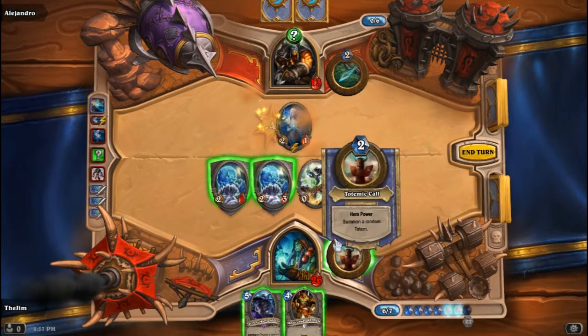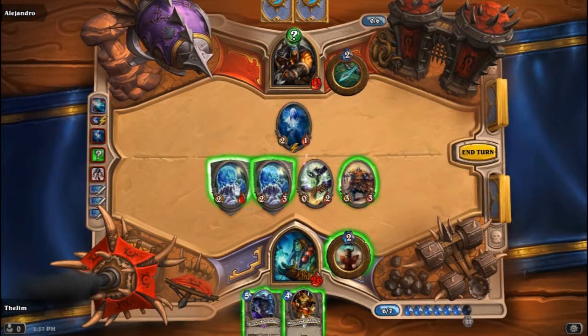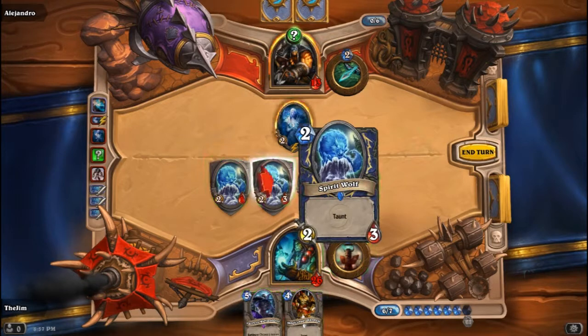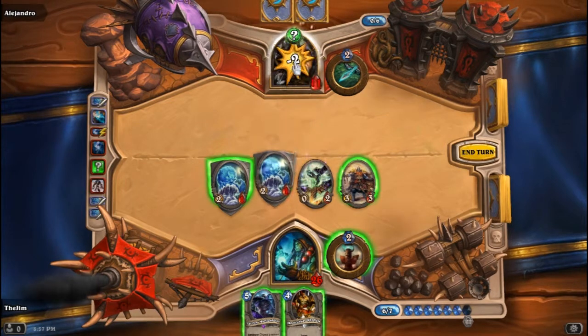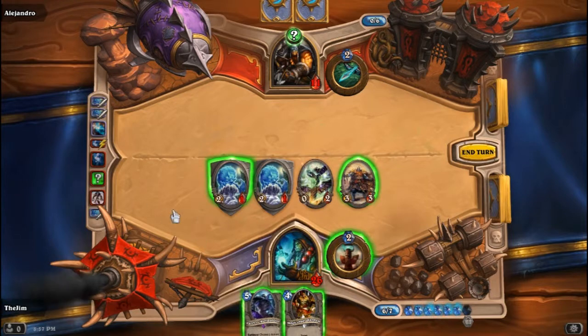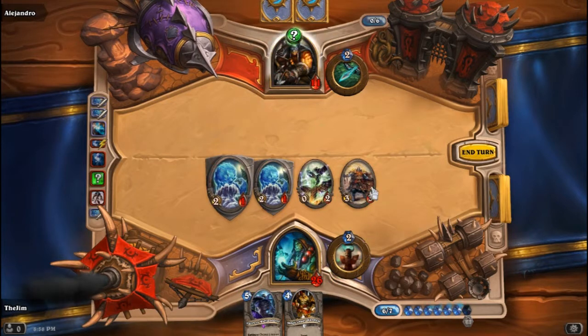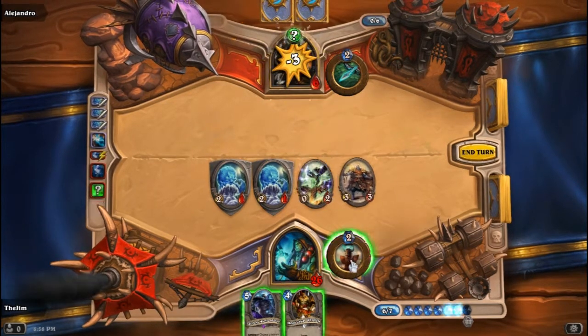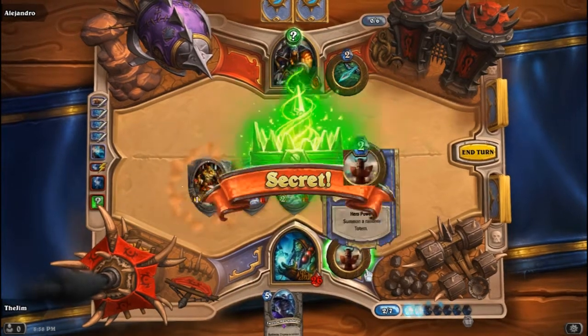All right, so that happened. Next, I think what we do is - yeah, that's gonna be another Explosive Trap, isn't it? Here's what we do: we kill off the Unchained Gladiator, we use our Windfury attack. Okay, apparently it's not a trap. I think what we do here is we drop down our Muggashan Warden, just put a little more Taunt Wall up.